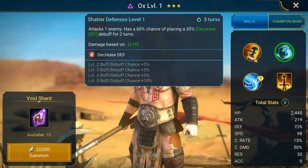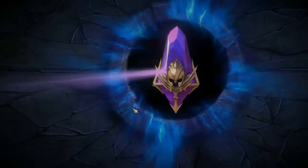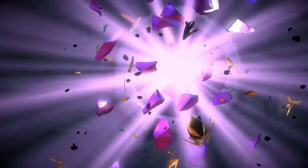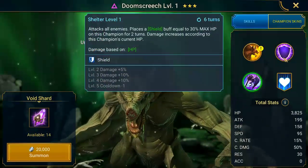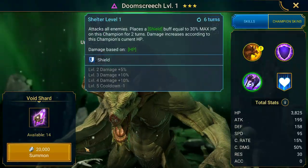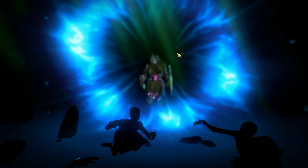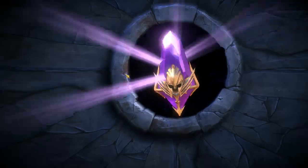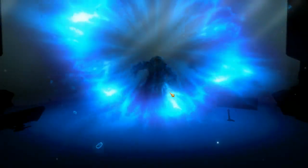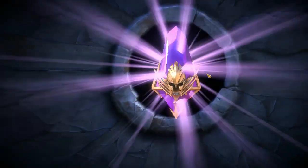Decrease defense - that's a low decrease defense. And a Doom Screech, another Doom Screech. Come on, where are the epics or the legendaries? Just one legendary - come on, one Lego, let's go.